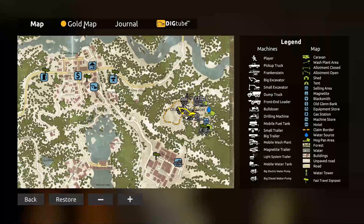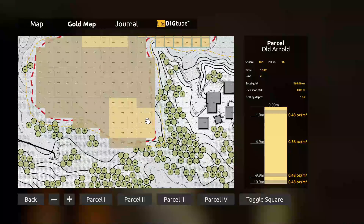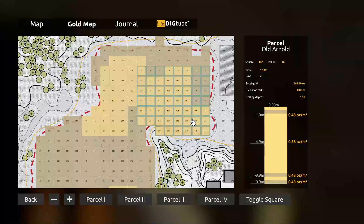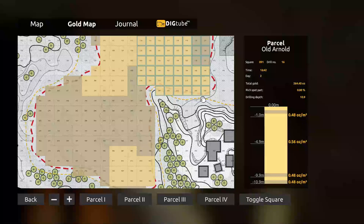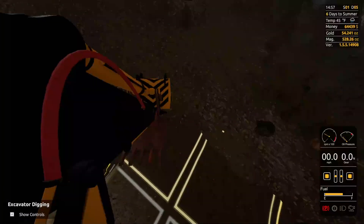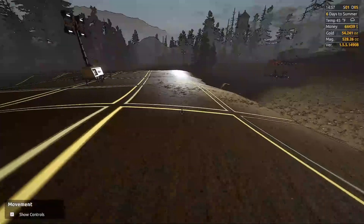Basically, all the gold is mainly here. We got some gold down here — not much. Most of the gold is right in this location. Usually I keep these two rows cleared so we can go down this way, but this time, because most of the gold is down here, I'm just going to keep these two lanes down so we can still get traffic in and around the mine — dump truck and all that. I'm hoping to have Frankenstein soon, but first we've got to buy the bulldozer.